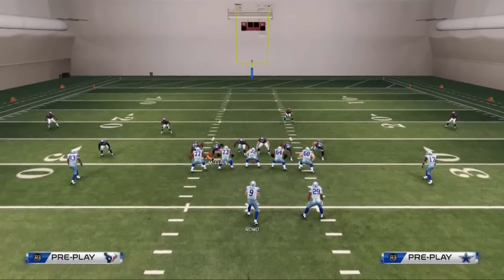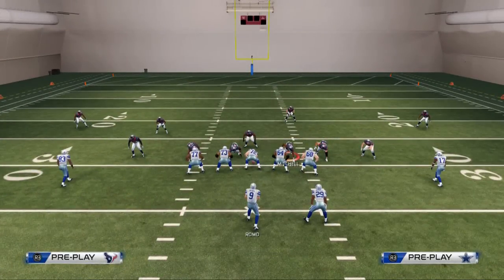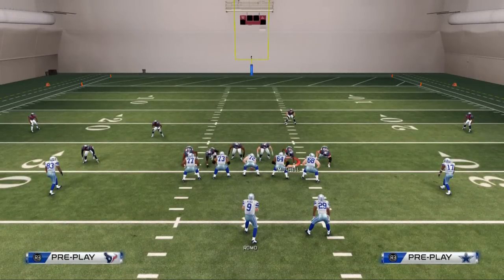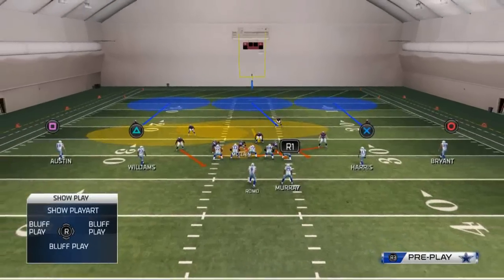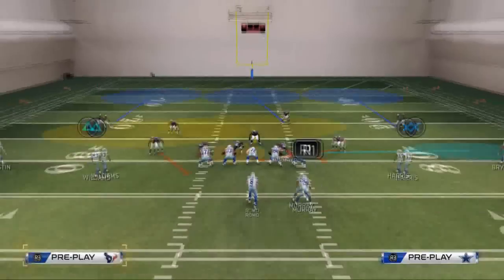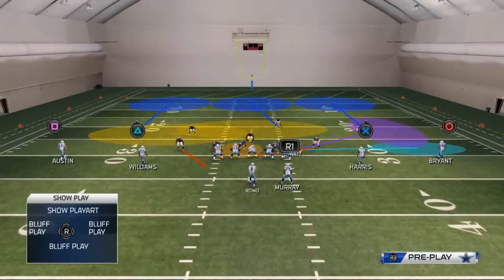Let's run through that setup one more time: base align, shift linebackers to the right, crash the defensive line to the right. At that point you actually don't have to do anything else and the blitz will come in. But a blitz is only as good as the coverage behind it, so I recommend quarterback spying the left-of-screen defensive tackle, manning the right-of-screen defensive tackle up on a guy — typically the halfback — or placing him in a flat zone to contain the quarterback. And then place your right-of-screen defensive end in a curl to flat zone to cover out routes and comeback routes.